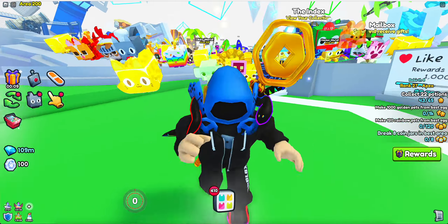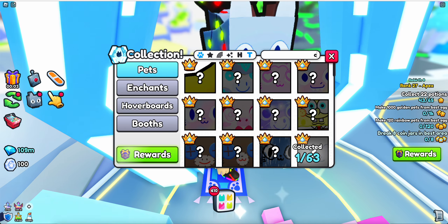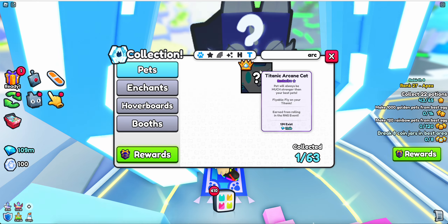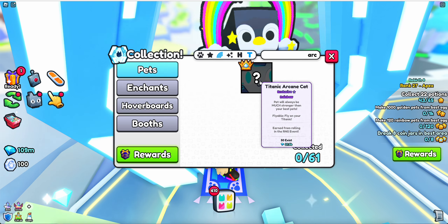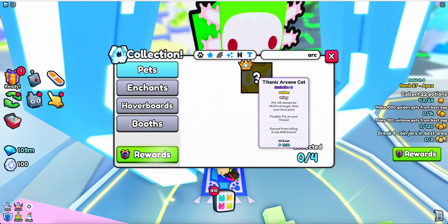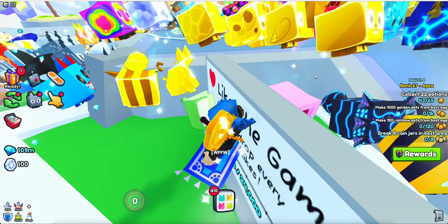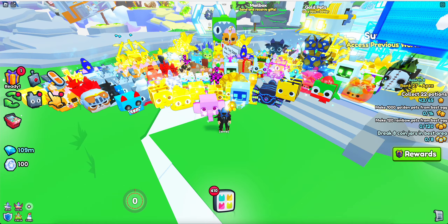Even the same thing goes with the Titanic. If we look at the Titanic: 100 normal, 63 gold, 50 rainbow, 19 rainbow shiny, 43 golden shiny, and 73 shiny. It's the same thing again — it's so close together each time.